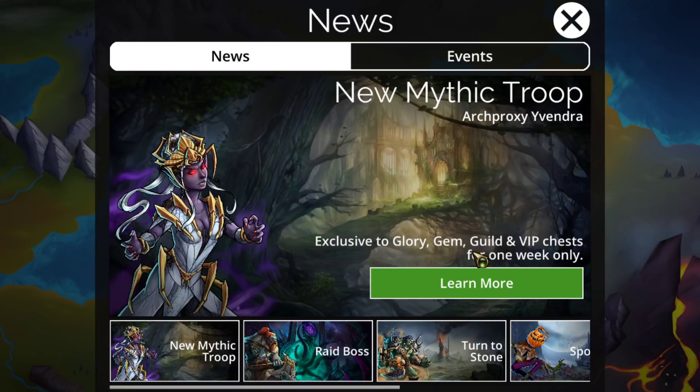It is the first Friday of the month, which just happens to be the first of October, which means we get the new Mythic. It's in Glory, Gem, Guild, and VIP chests for this week only, as always, and then they'll be in the drop table with everything else.